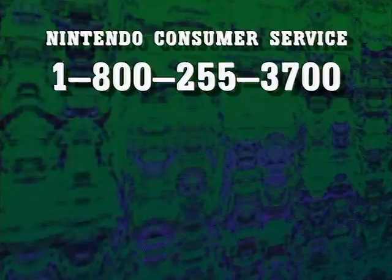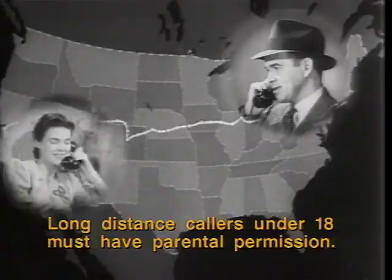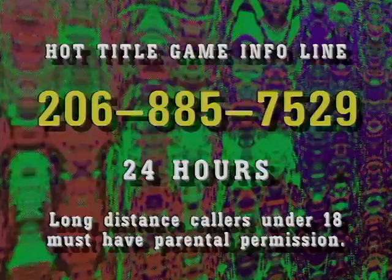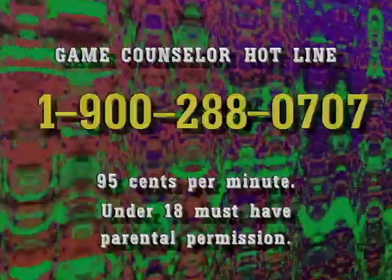Nintendo Consumer Service can help you with product release date information, general questions you may have, system setup help, or with ordering Nintendo Power Magazine and Player's Guides filled with tricks and tips from the pros. For recorded information about games, call the 24-hour Hot Title Game Info Line at 206-885-7529. Or for Game Counselor's tips on games, call 1-900-288-0707. This is a pay call at 95 cents per minute. Callers under 18 must have parents' permission.